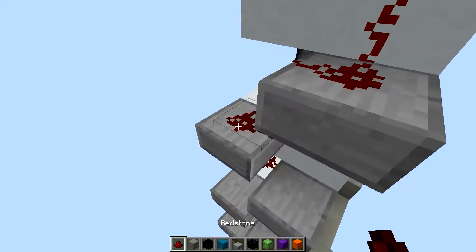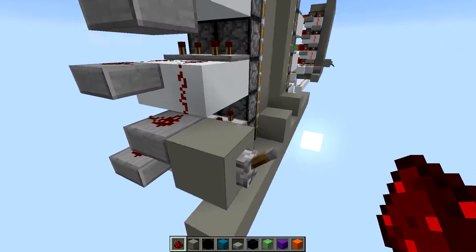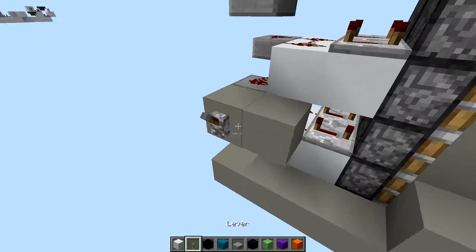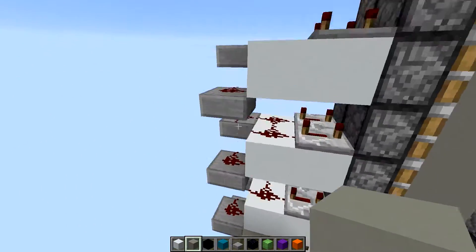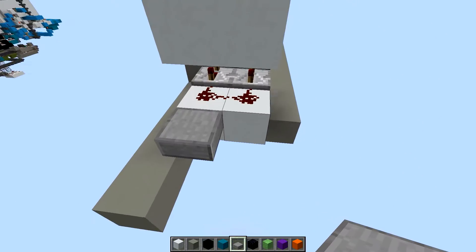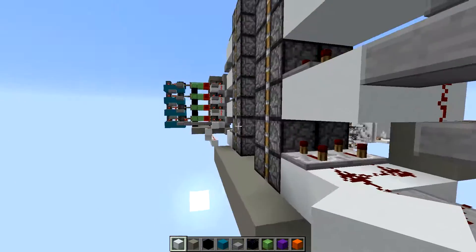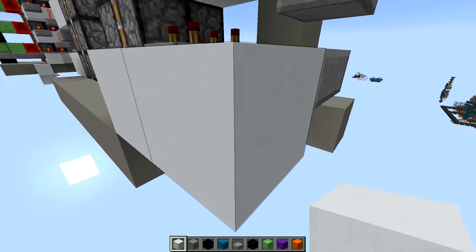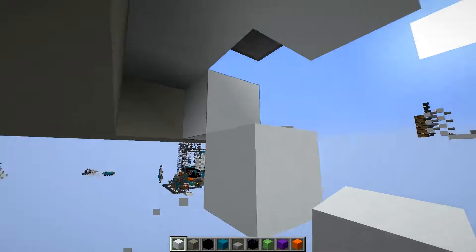Then you're going to run some redstone dust all the way down. Let's do it right there. Then we're going to do that on the exact same side — the exact same thing. Now we're going to connect this side to that side, and we're just going to run a line over here just like so.